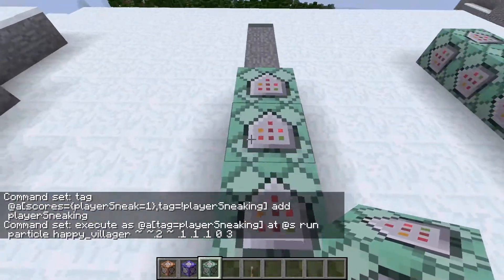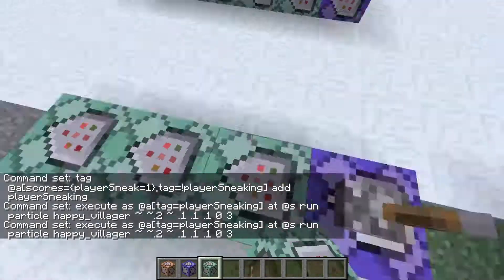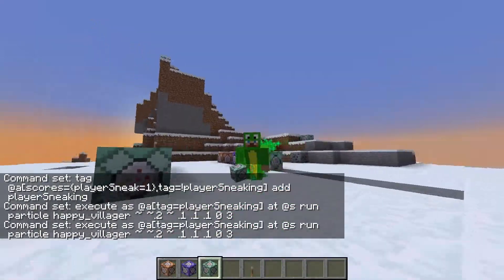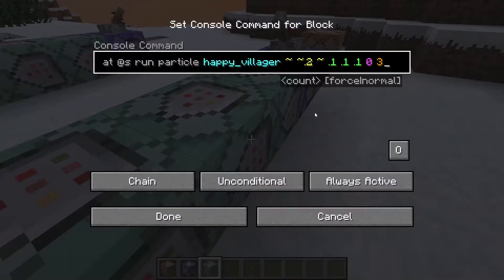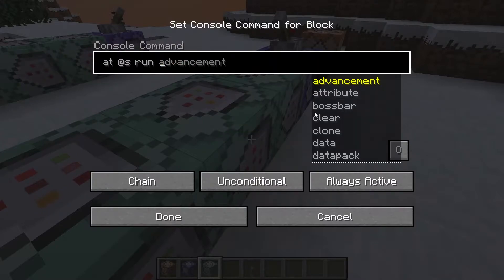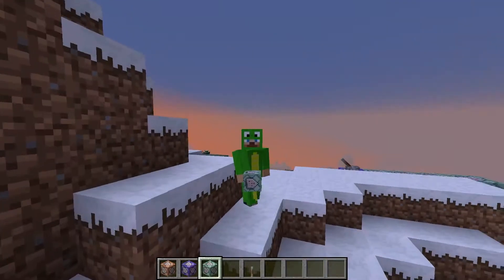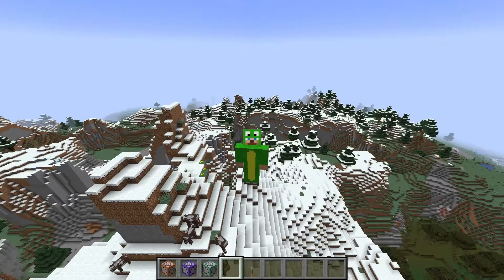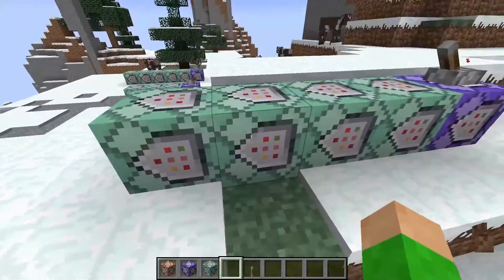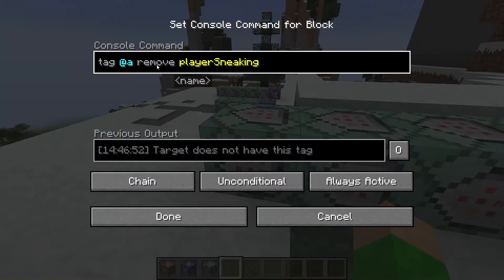The only thing you have to adjust is this third command block right here, and this is the command that it runs. With this command, when I sneak, it makes a particle effect, but you can actually change that to anything that you want. Like, I can run a summon lightning bolt, and then anytime I sneak, it just triggers. Just be sure that you add another command block before this last command right here — the remove tag.